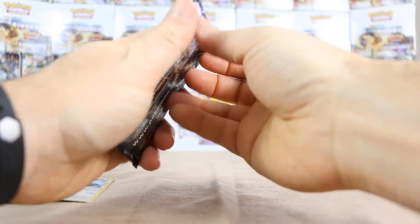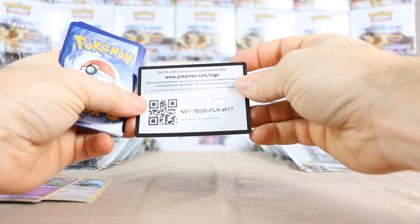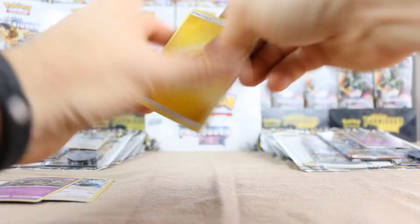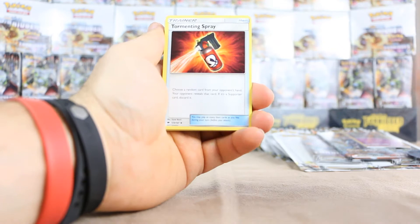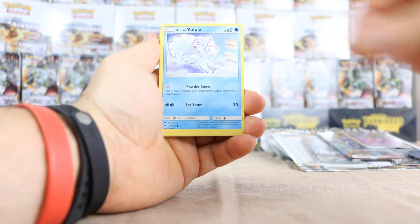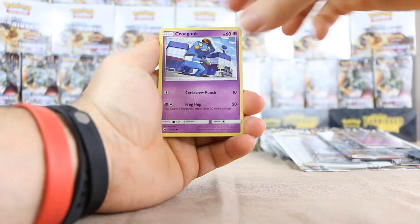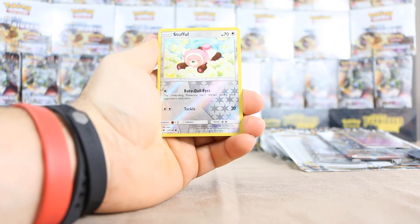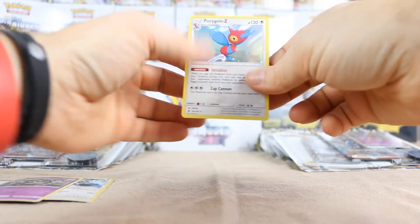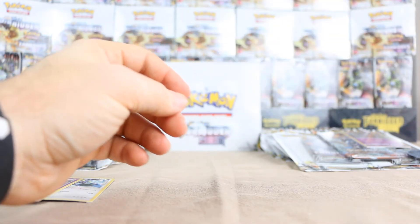We got a second one here — a Ho-Oh pack. Gave me good luck last time giving away a code card, so let's do it again. We have a Lightning Energy, Tormenting Spray, Whirlipede, Guzma — always nice — Alolan Vulpix, Wimpod, Togedemaru, Croagunk, Pancham, and Stufful as our reverse. And our rare is Porygon-Z. So we get an ultra rare and a rare holo. Cannot complain with that.